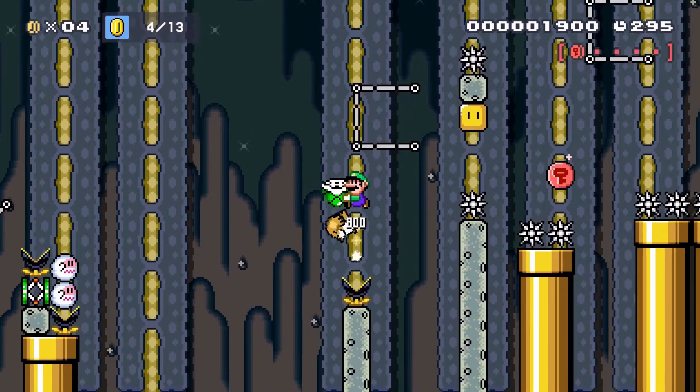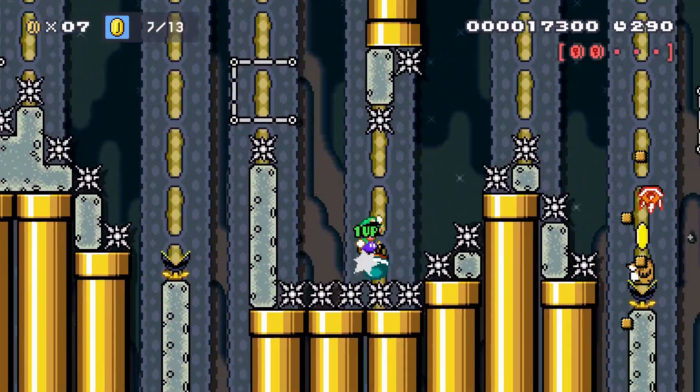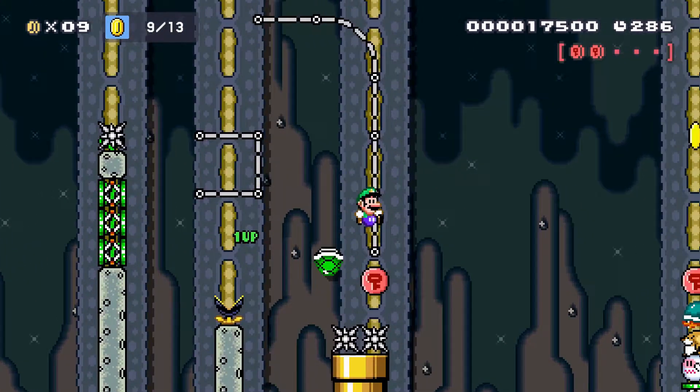This shell jump gave me the most problems. I couldn't get the naked Kupelling on the right place consistently. Here I throw the shell as early as possible and it worked for me.